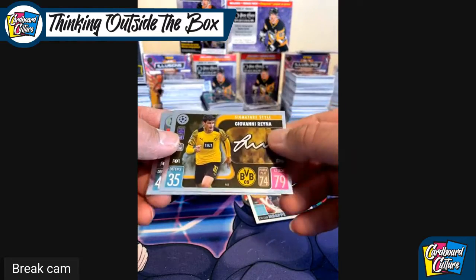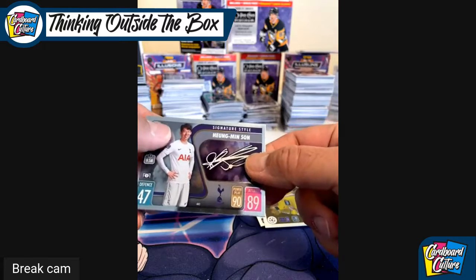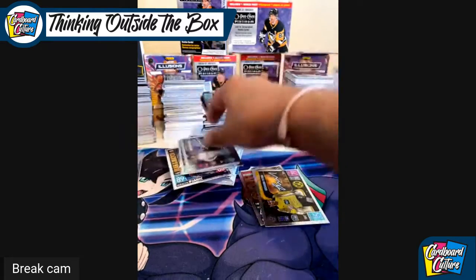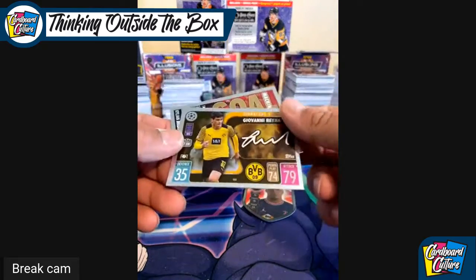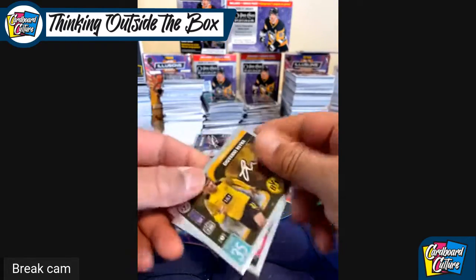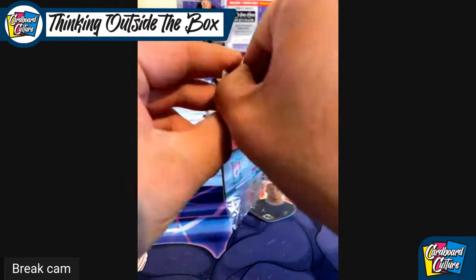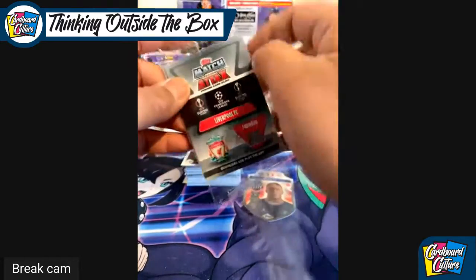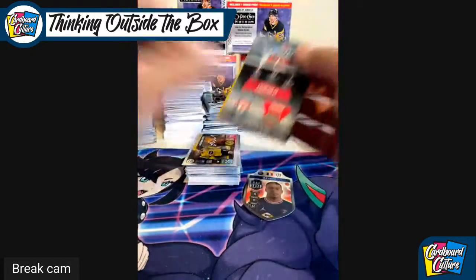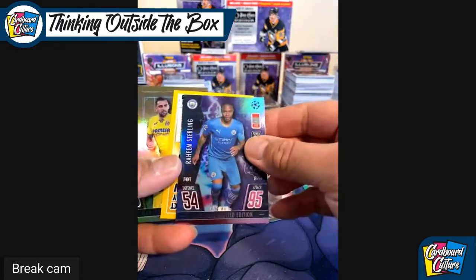We have Felipe, Giovanni Reina — he's supposed to be pretty good — and Heung-min Son, who is actually a really good player as well. Unfortunately the corners are all screwed up on these cards from the tin. Oh well, it is what it is. Oh — I got a Liverpool player here! I'm happy with that. No jersey in this though. Raheem Sterling — another good player.